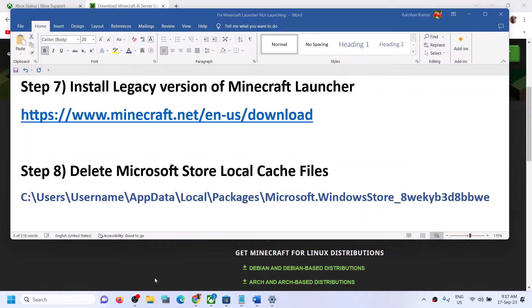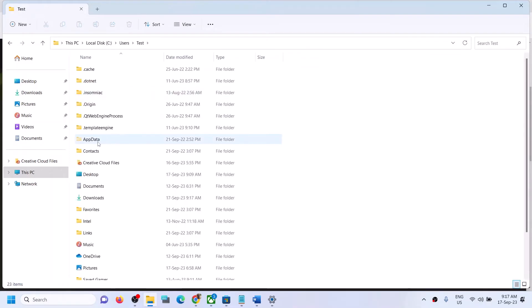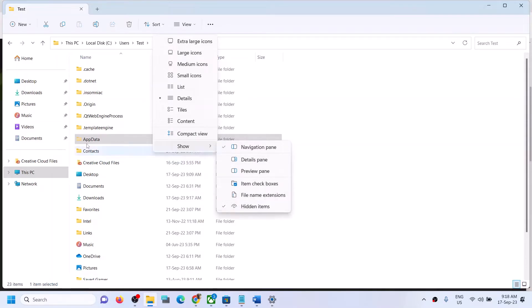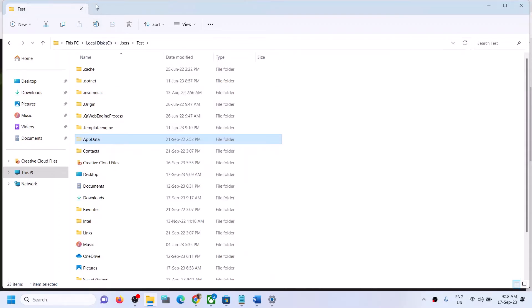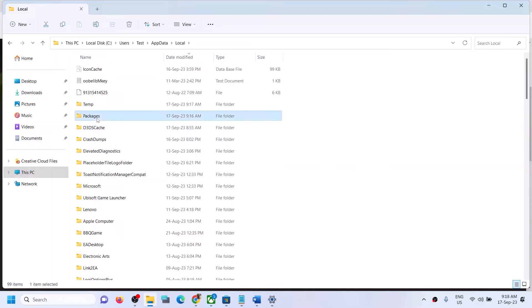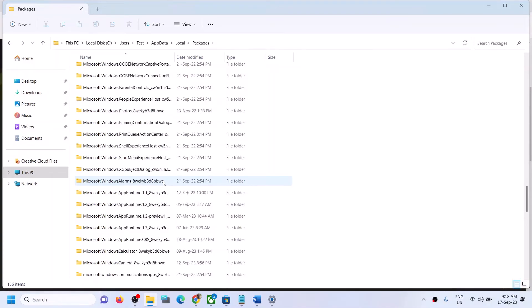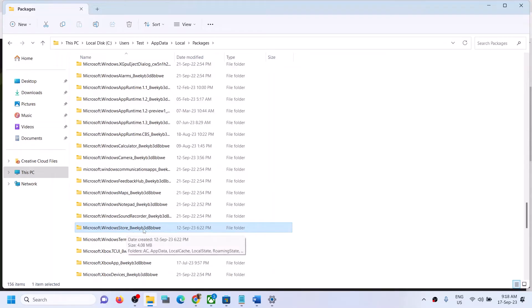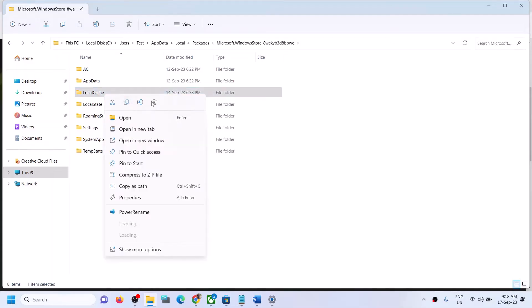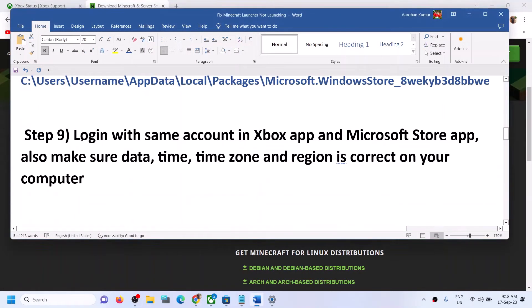If still facing the problem, delete the Microsoft Store local cache. Open File Explorer, go to This PC, open C Drive, open the Users folder, then open your username folder. Open the AppData folder — if you don't see it, click View, then Show, and enable Hidden Items. Open AppData, then Local, then the Packages folder. Find the 'Microsoft.WindowsStore' folder, open it, find the LocalCache folder, right-click it and click Delete. Restart your PC and try launching Minecraft Launcher.